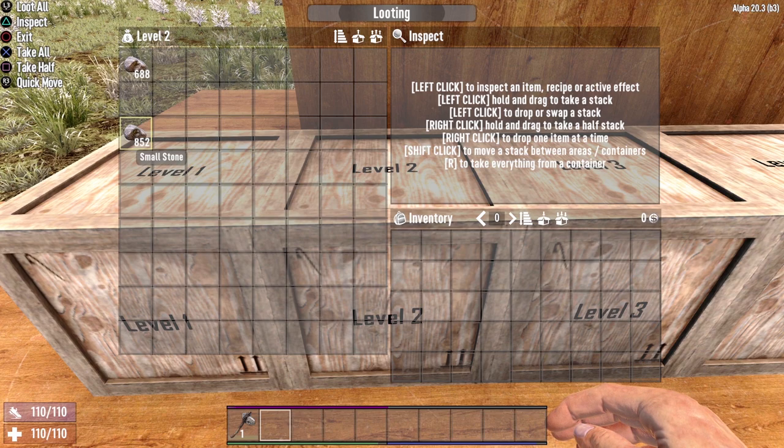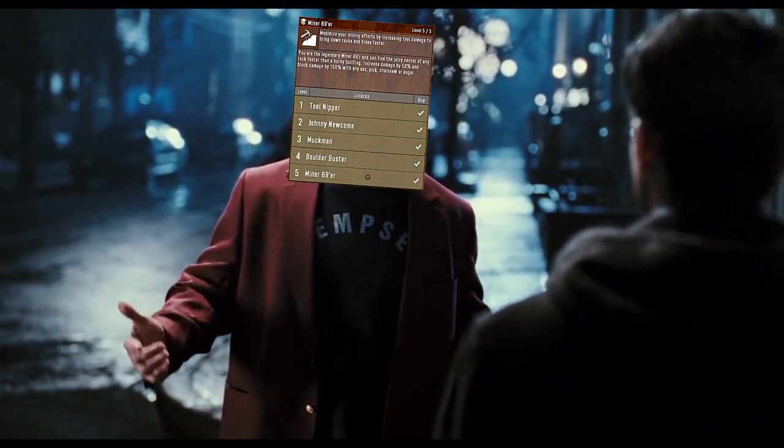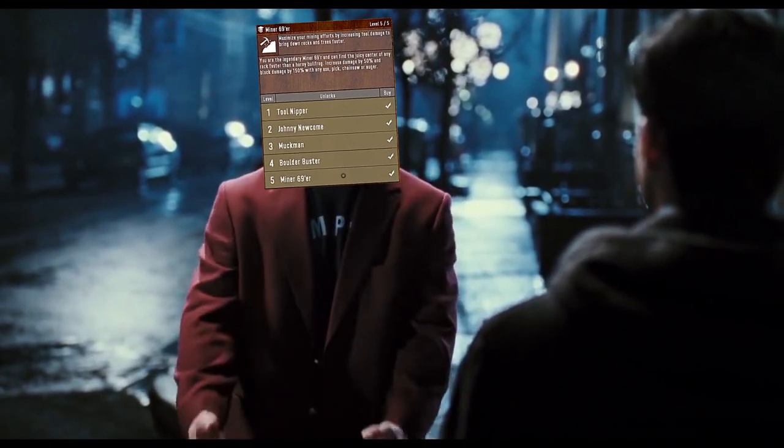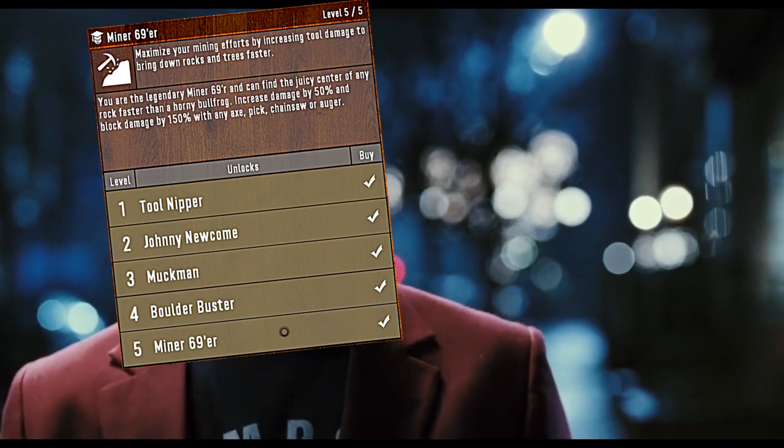Miner 69er has taken rounds 1 and 2, but let's reset for level 3 and see if Motherlode can mount a comeback, because it has taken some hits. But it ain't about how hard you hit — it's about how hard you can get hit and keep moving forward.